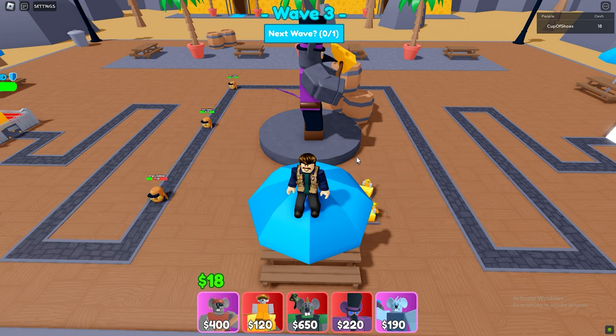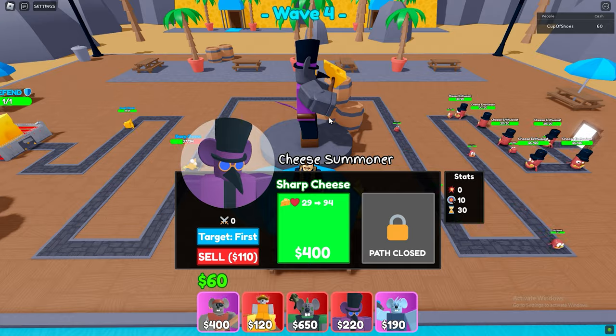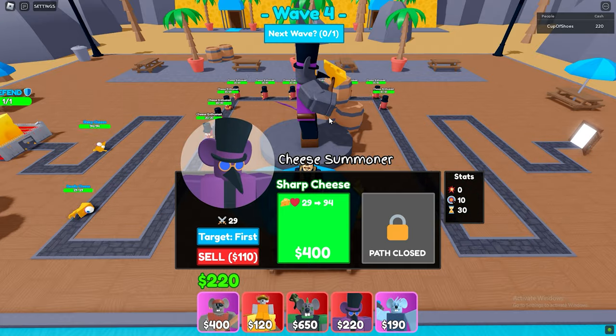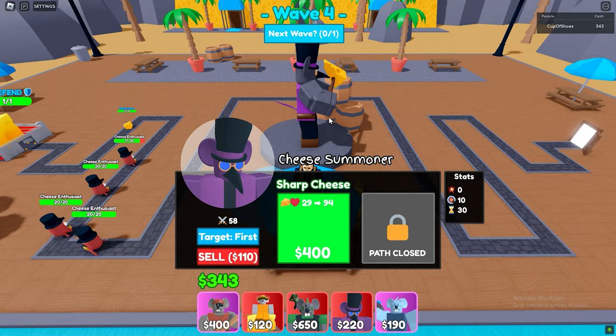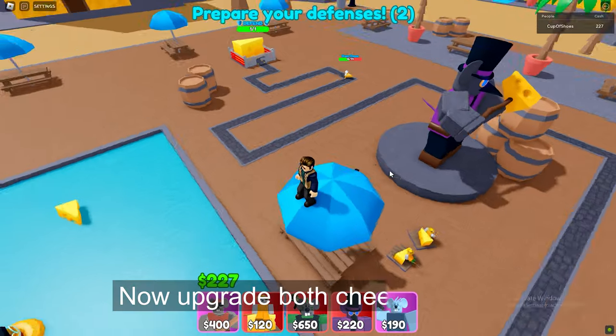Now do it again and place another summoner and upgrade him to level 2. Now upgrade both cheese farms.